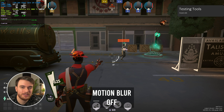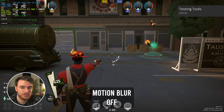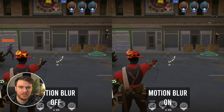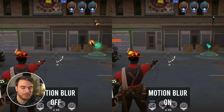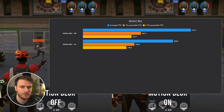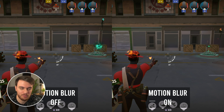Motion blur — while usually this is mostly free, this is a per-object motion blur. So if a player's running or you're running, there'll be motion blur on you but not the environment. This makes the game feel a lot more fluid. When I changed this from off to on, I saw a drop from 270 to 220 FPS, a drop of about 16%. I'd recommend turning this off for general motion sickness reasons, and on top of that, this performance drop just isn't worth it.